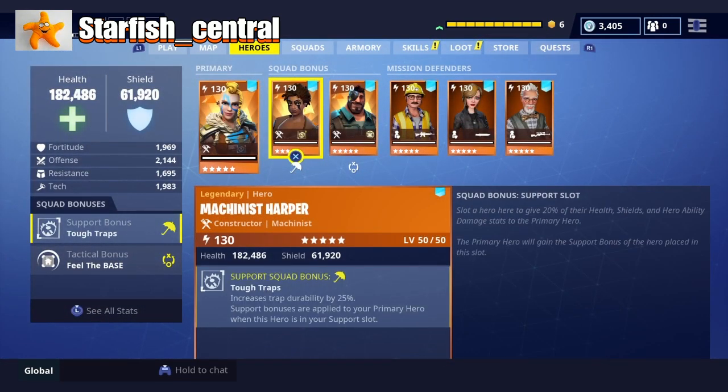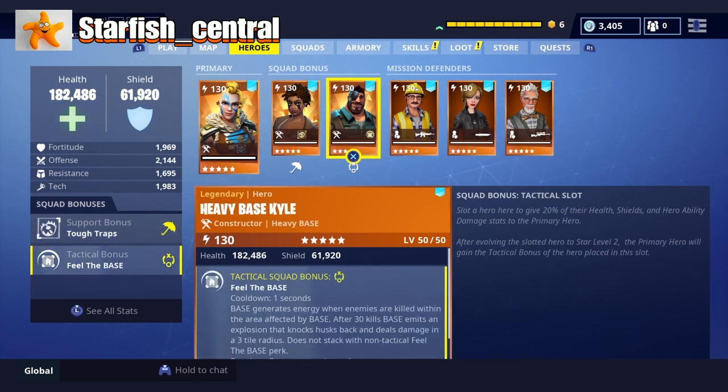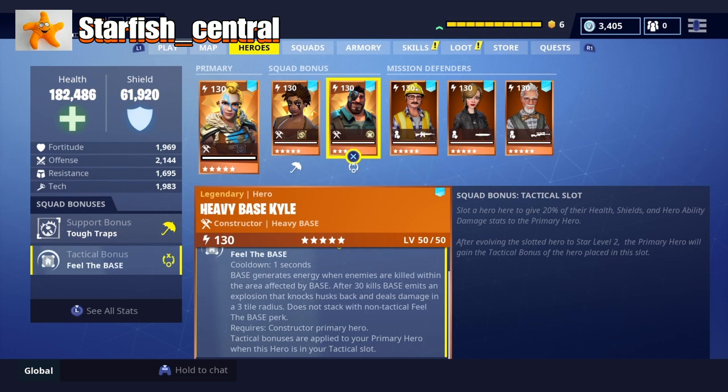In my squad bonus I've got Machinist Harper — she adds an extra 25% trap durability — and also Heavy Base Kyle, because he has the Feel the Base perk. The base generates energy when enemies are killed within the affected area. After 30 kills, the base emits an explosion that knocks back husks and deals damage in a 3-tile radius.